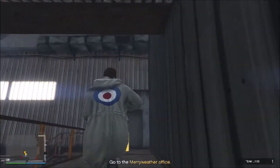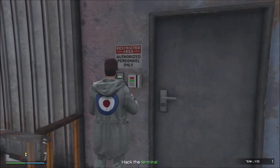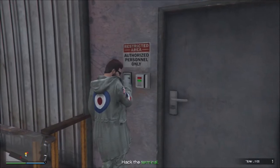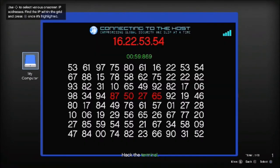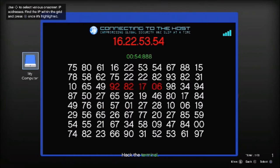Get up here and start hacking. Rockstar just has it to where you stand there for a couple seconds looking at the keypad, and then you'll start doing it. These are pretty simple and self-explanatory. You've got to run the hack connect. With this one right here, I just look for the two numbers that are in the center of the four numbers - the 2253. It's the easiest way to find it. Then move right on to the next one.